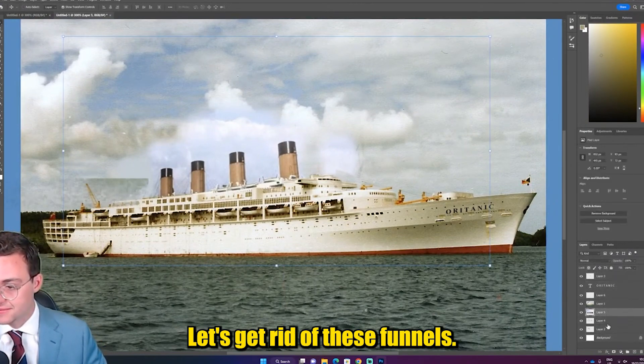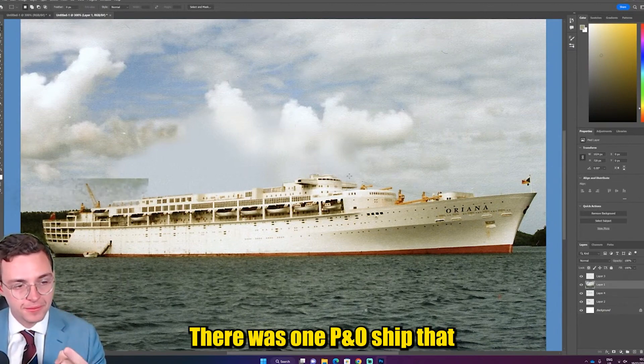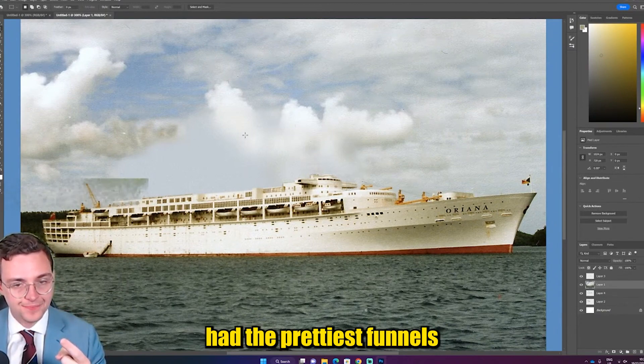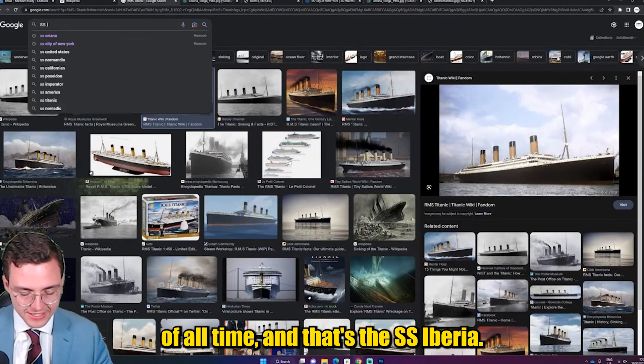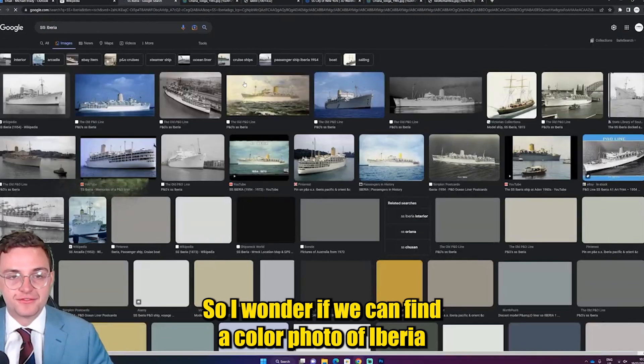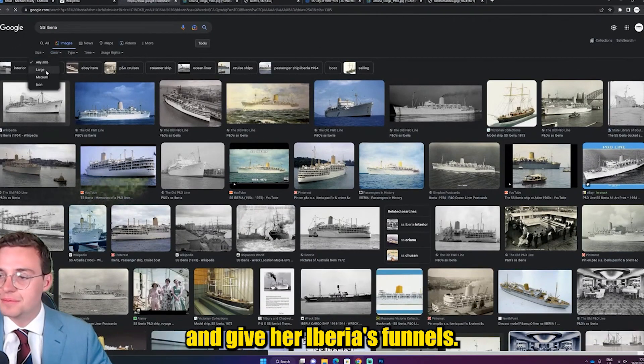Let's get rid of these funnels — we are going to fix this. There was one P&O ship that had the prettiest funnels of all time, and that's the SS Iberia. So I wonder if we can find a color photo of Iberia and give her Iberia's funnels.